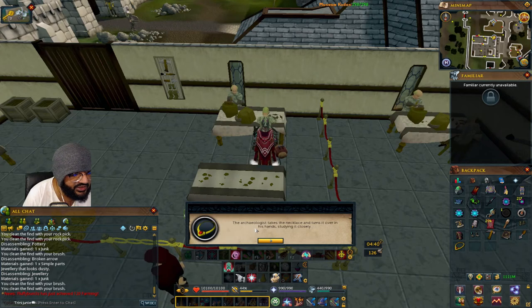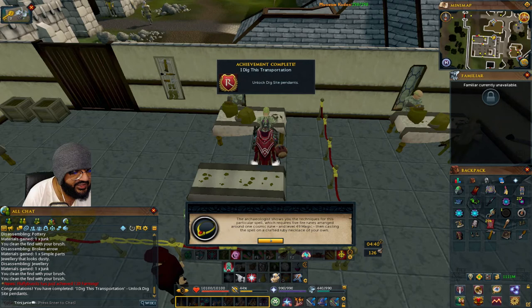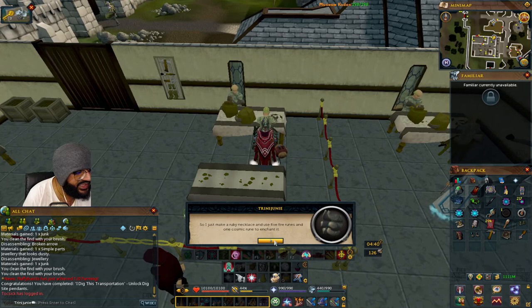He takes a closer look and takes it from you — and there we go, we got the achievement! You can now make enchanted ruby necklaces.